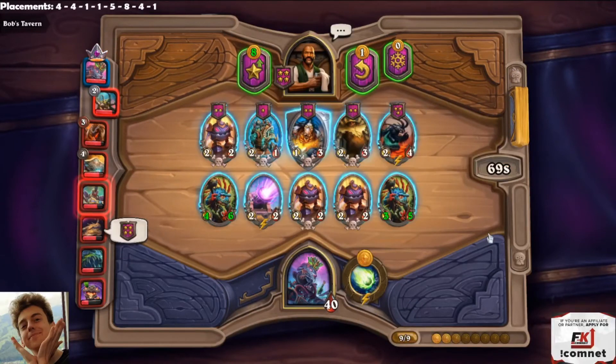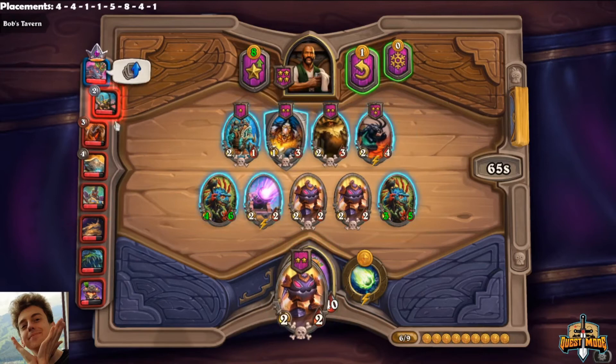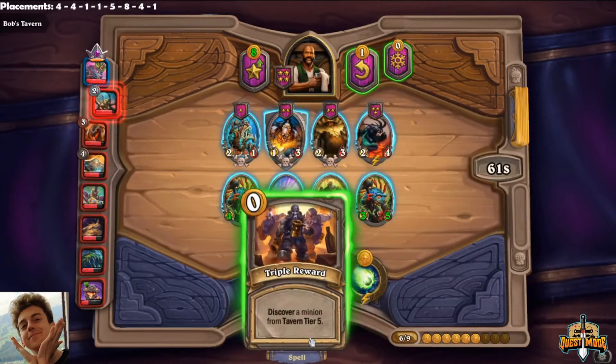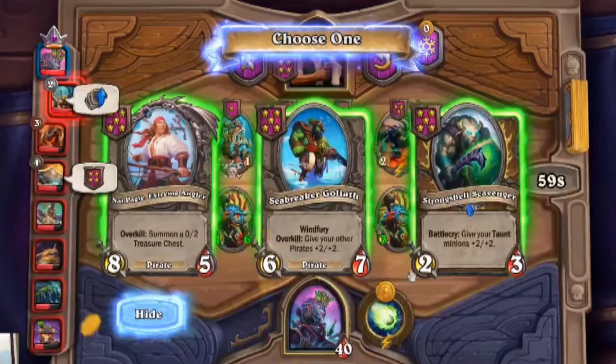Let's move on to a final example. We triple into a 5-star. Remember, expected value is also really important when you buy units from the shop or roll down the shop — but triples are the easiest way to illustrate this. We have three very interesting options. Scavenger has no value to us because we have no taunts; it's literally a 2-3, so that's never the option here.